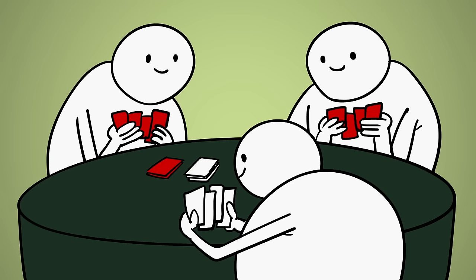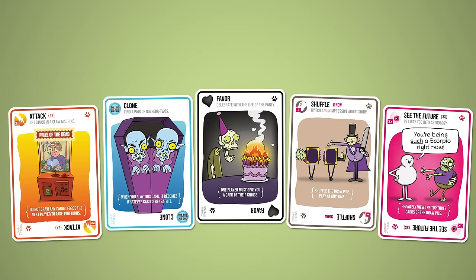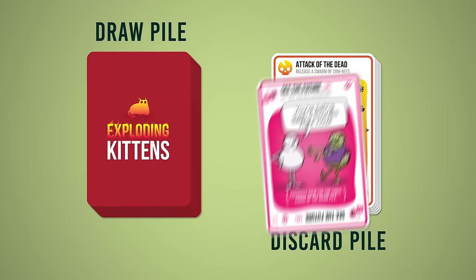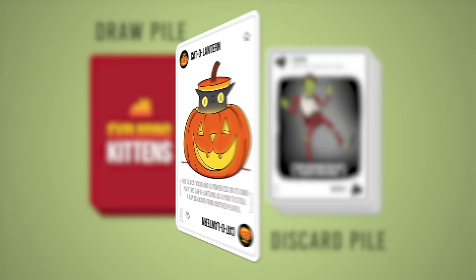Now pick a player to go first and then continue clockwise around the table. When it's your turn, the most important thing to worry about is not drawing an exploding kitten. There are two parts to your turn: play or pass, and then draw. Play or pass means you can play any of the cards from your hand or pass by playing none at all. To play a card, just play it face up in the discard pile and follow the instructions on the card. You can play as many cards as you like, or pass and play no cards at all. When you're done, you must draw the top card from the draw pile and hope it's not an exploding kitten.